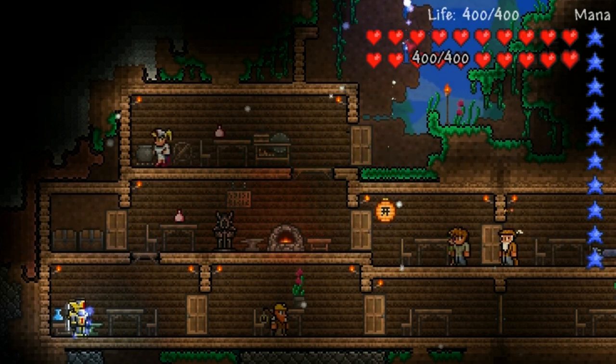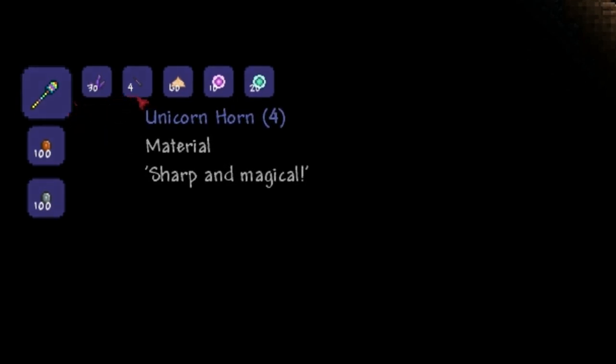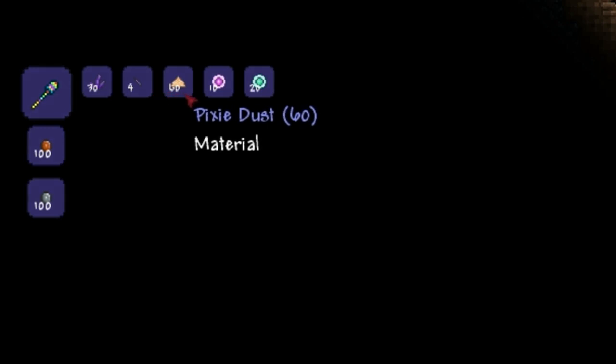To make this weapon, you will need 20 Soul of Sight, 10 Soul of Light, 60 Pixie Dust, 4 Unicorn Horns, and 30 Crystal Shards. You will also need to be at a Mythril Anvil.